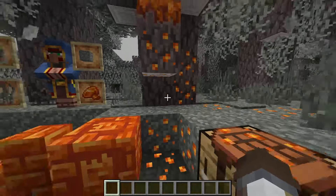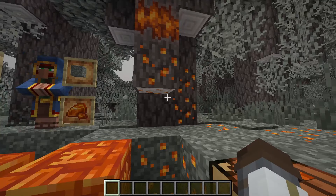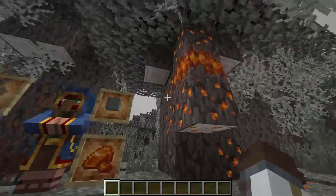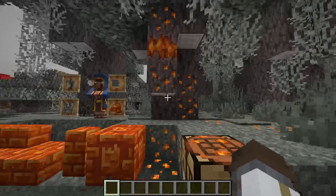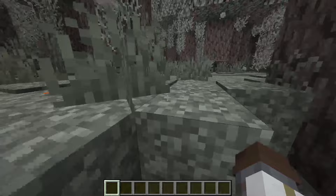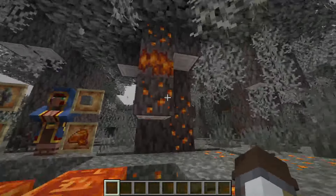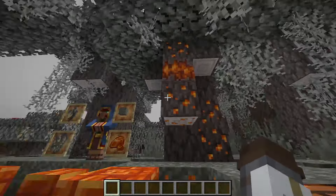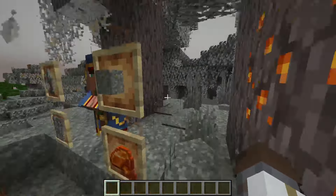Resin is definitely going to be harder to get now. The cool thing is you can use a piston to push the block and it will harvest the resin for you automatically. So all you'd need is an AFK spot with a sweeping sword to hit multiple creakings, and because you can silk touch the blocks, you can literally build the farm anywhere.